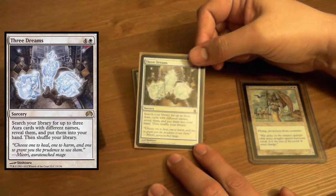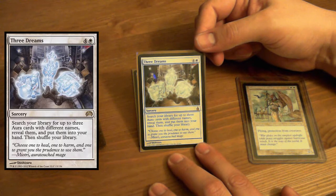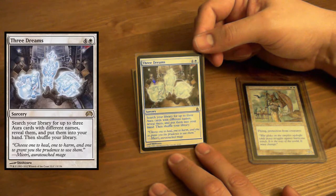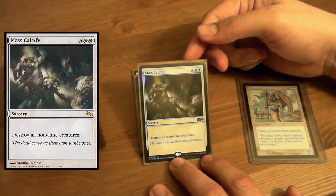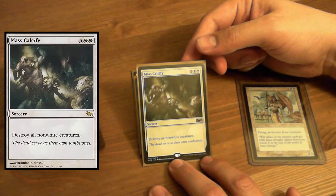Three Dreams — this card was actually harder to find than I thought. Search your library for up to three aura cards with different names, reveal them, put them into your hand. Sweet. Mass Calcify — nice little board wipe, and thankfully all we have are white creatures.